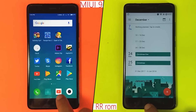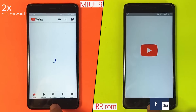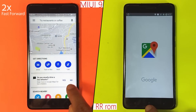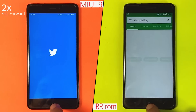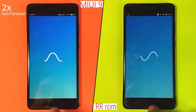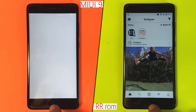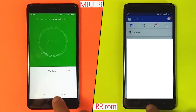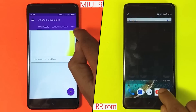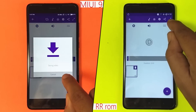Now on to the basic apps round, where MIUI 9 catches up to RR ROM and takes a few second lead, finishing the first round in 1 minute and 38 seconds. We move forward to the second round where both phones render the same 1080p video slowed down to 50%, followed by loading Asphalt 8.